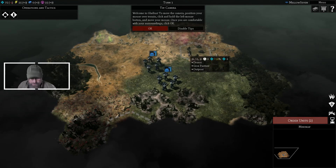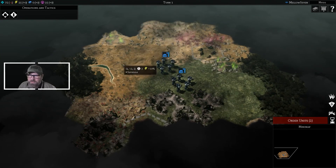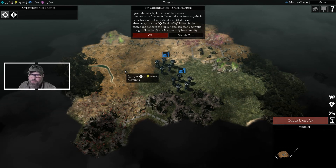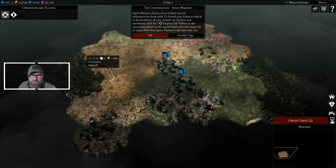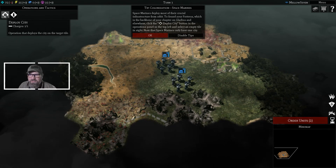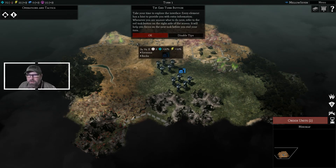Welcome, Gladius. To move the camera, position your mouse over the terrain, click and hold the left mouse button and move your mouse. Space Marines deploy their crucial infrastructure from orbit. To found your fortress — the backbone of your chapter on Gladius — press the deploy city button on the operations panel. Deploy city. Select an empty tile in sight. Note that Space Marines can only have one city, so where we put it is where it goes.